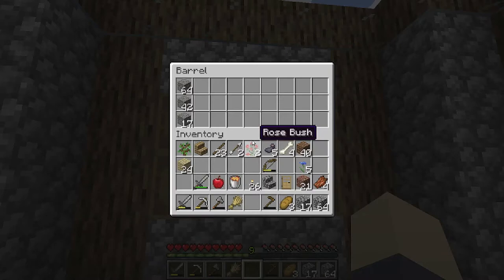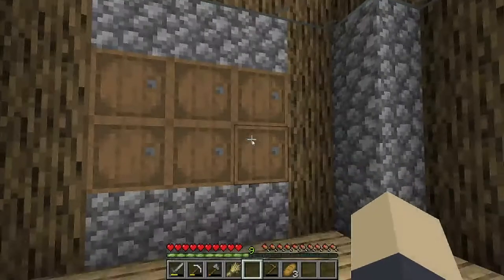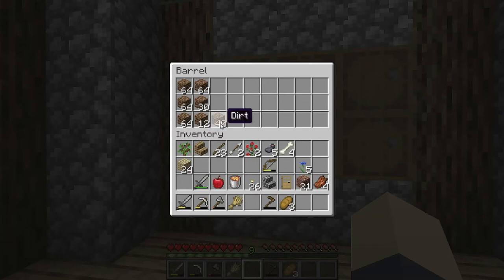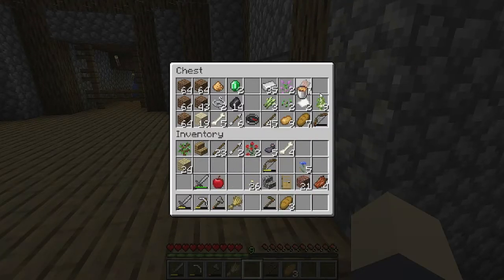I forgot where I put everything and what I have on me. Cobblestone goes over here. This mouse is still entirely too sensitive for this game. I have a door, dirt, and a bucket of lava for some reason. That noise was terrifying - it sounded like a machine gun firing almost.